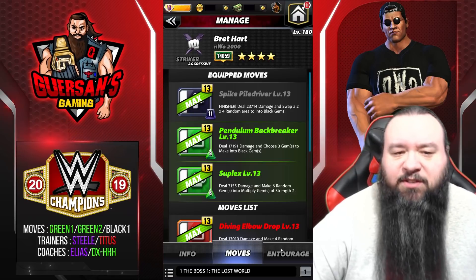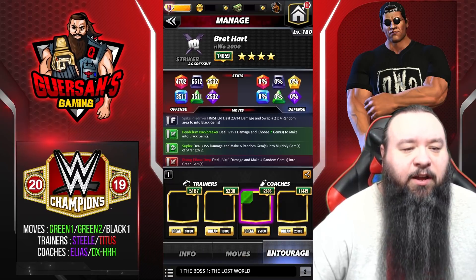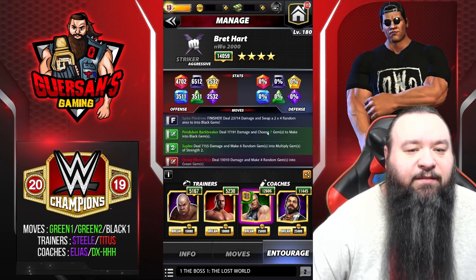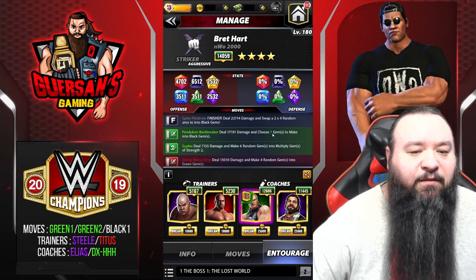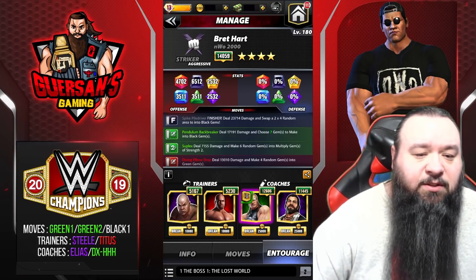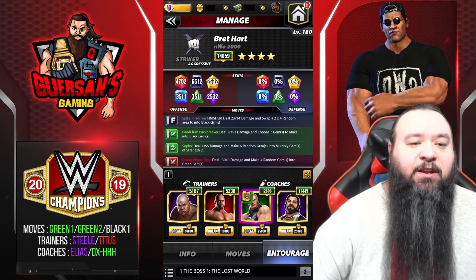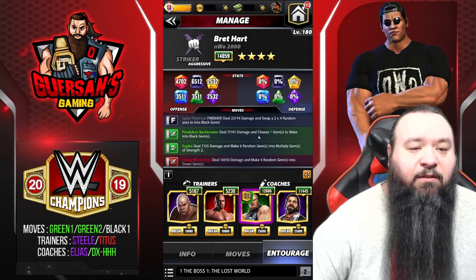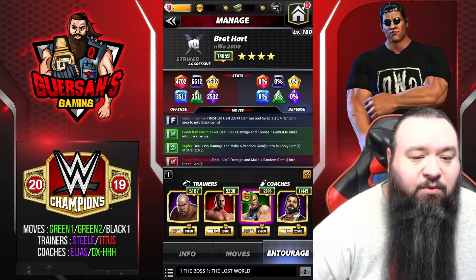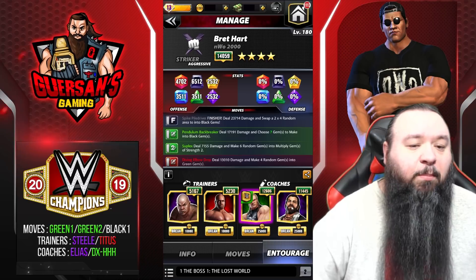This is probably what's going to be used as the most common setup, I would think — at least on paper. Trainers are going to be Steele and Titus, to have that choose be a 7 instead of a 4. Coaches are Triple H and Elias.